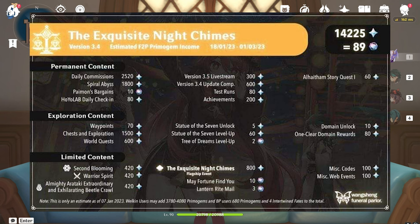You can get 200 gems from achievements and 60 gems from the Al-Haitham story quest. The remaining primogems come from events and a new location in patch 3.4 — 70 from waypoints, chests, and exploration, 1,500 from world quests, 600 from Statue of the Seven unlock, 60 gems from Statue of the Seven levels, and 2 wishes from the Sumeru tree.